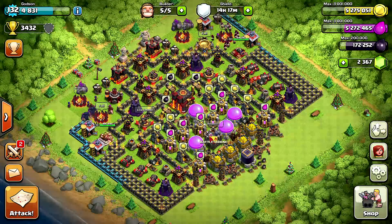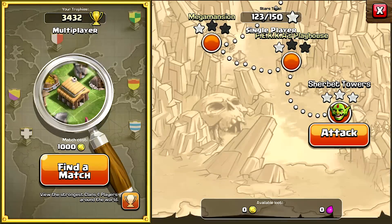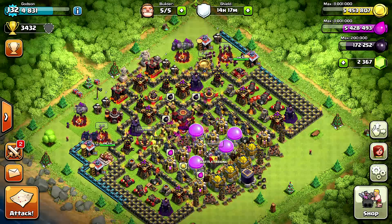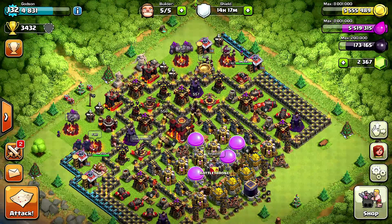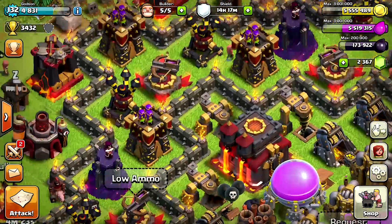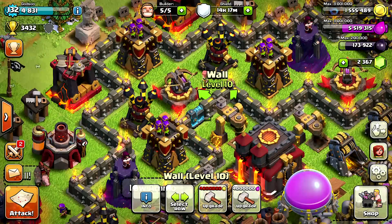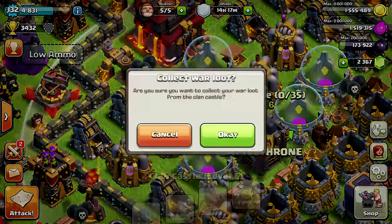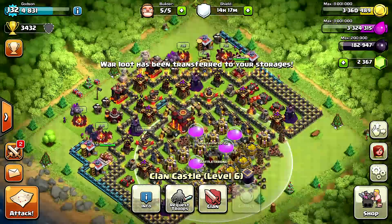All right you guys, that is the end of my trolling. With all this loot I'm going to go ahead and collect what I can and maybe upgrade something. I've lost a lot of money but it was good experimenting. I've been saving up for a day or two, boosting everything. I won a few clan wars and my clan castle has a lot of loot in there, so I'm going to collect that and upgrade a wall — four million each. Collect the clan castle — some good loot. Probably not enough to upgrade another wall but that's okay. Thank you for watching, this is Godson, and I will see you next time. Godson out!